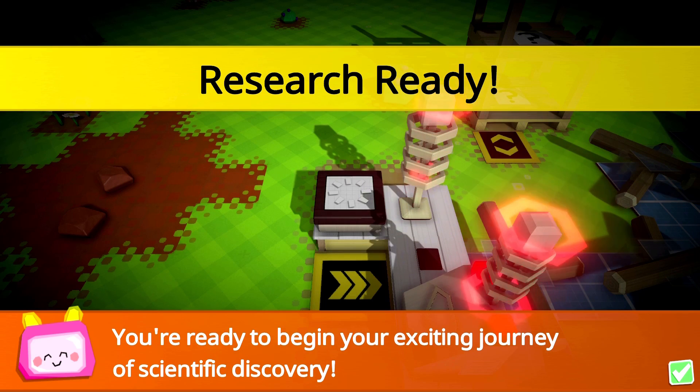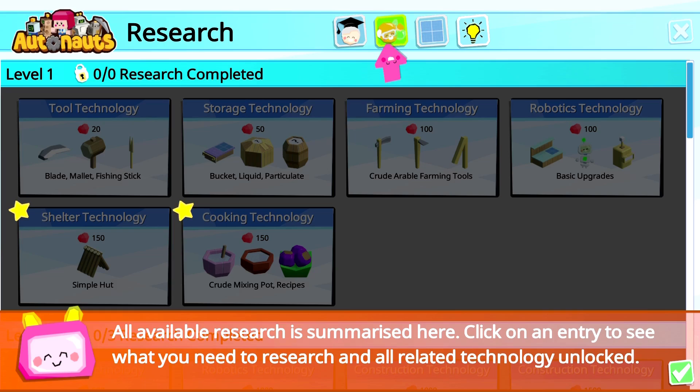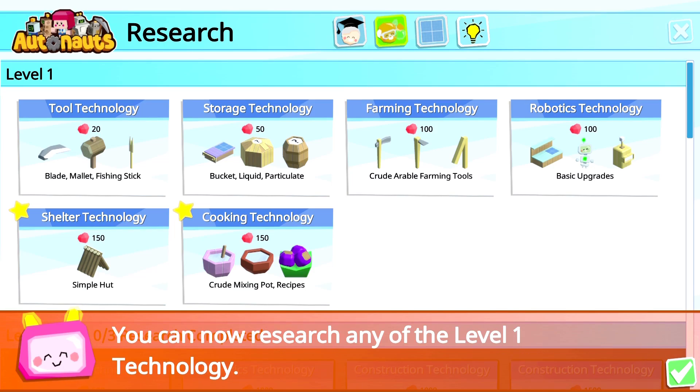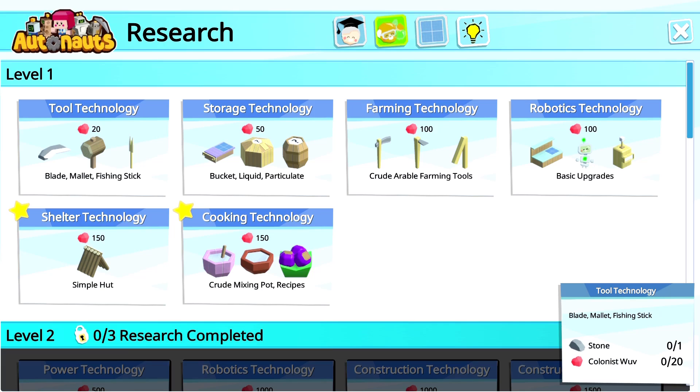Research ready — you're ready to begin your exciting journey of scientific discovery. All right, all available research is up. We got a new button up here — you can now research any of the level one technologies. We got blade, mallet, fishing stick, storage technology, bucket, liquid particulate, crude arbo farming tools, robot technology, basic upgrades, simple huts, and cooking technologies.